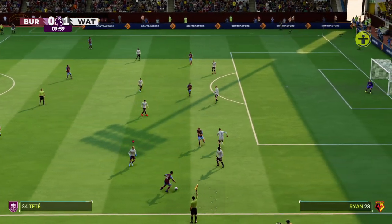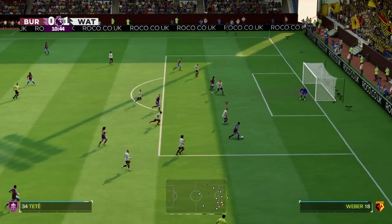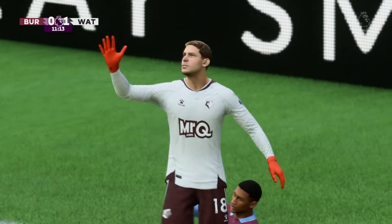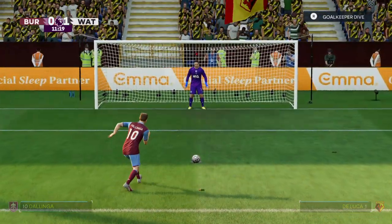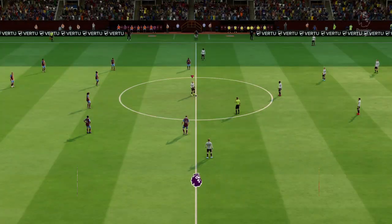It was a foul but good use of advantage by the referee. Can he find the angle? The referee doesn't hesitate — that is a spot kick. He's avoided a booking but they can.